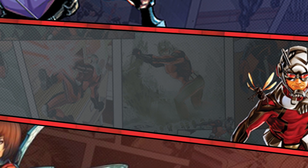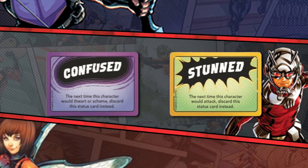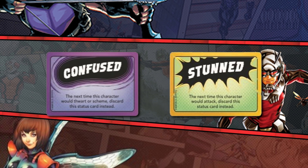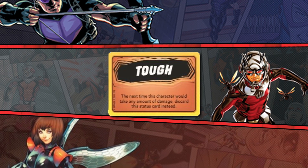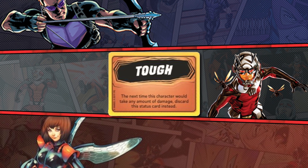When confused or stunned you're unable to initiate the act of thwarting or attacking, so no triggers or interactions that are enabled off the back of those actions. Act as if you were going to do the thing and then discard the status card instead. Likewise with tough, the first time the character is assigned a source of damage it receives none — so no damage procs whatsoever.